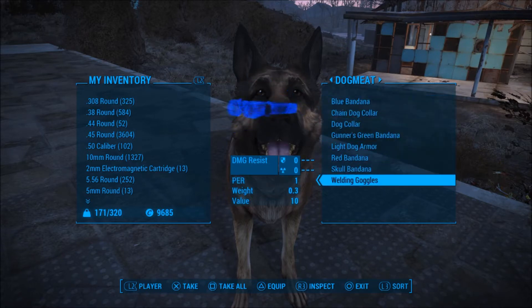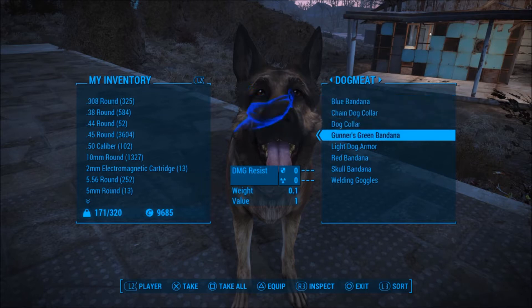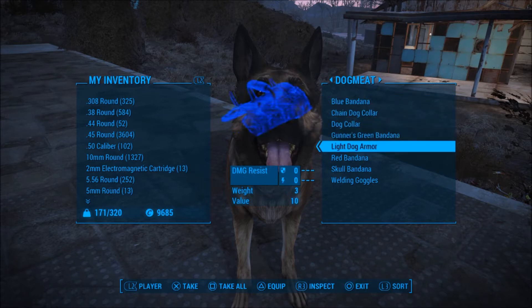These are the only ones I have — obviously there's more. I believe there is a dog helmet, a double dog collar, a gunner's camo bandana, a normal dog armor, as well as a stars and stripes bandana, a spiked dog collar, and a spiked muzzle.